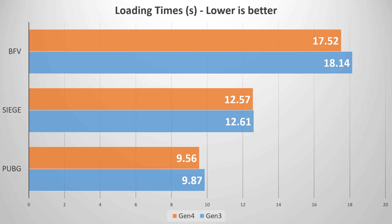For Battlefield 5 there is a slightly bigger margin — around half a second — but still nothing major. The Gen 3 drive averaged 18.41 seconds with the Gen 4 drive doing 17.52, but still basically nothing in it.